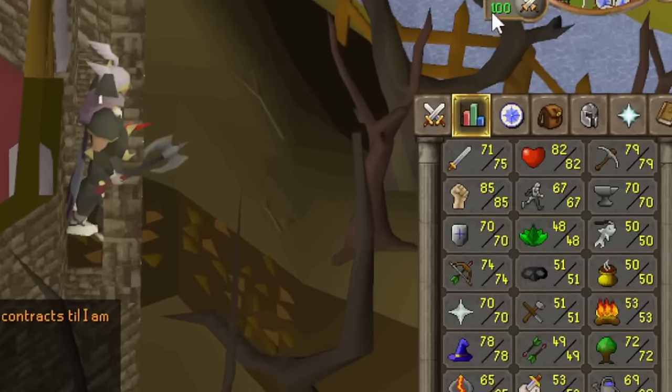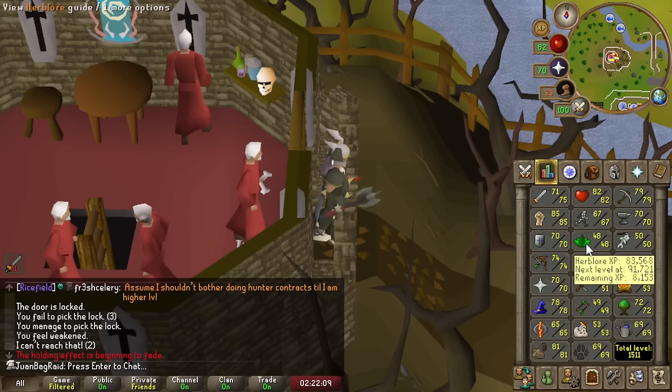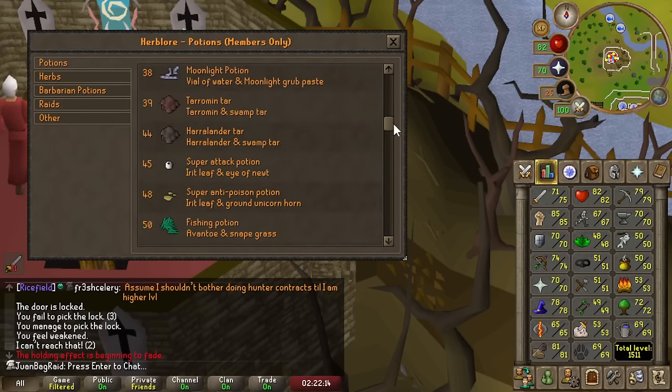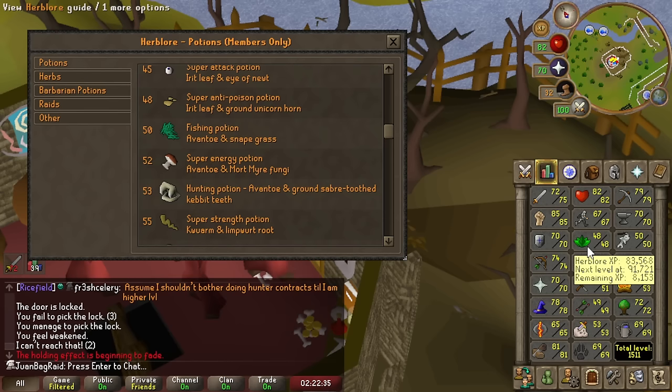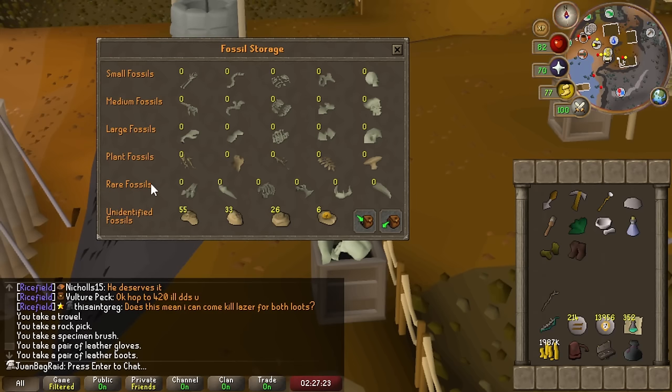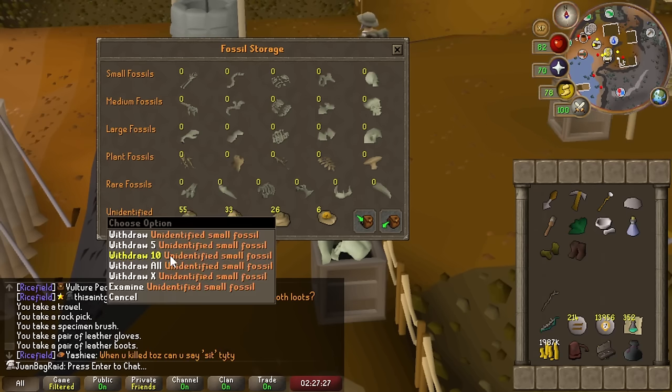Wait, I need 50 herblore. Guys, we've encountered a slight problem, but I was waiting for a problem like this. I'm finally about to show you another trick up my sleeve with Fossil Island. We're going to tap into this stash of fossils that we've collected. I'm just going to get enough XP from these fossils right now to get to 50 and then boost with a plus-3 boost.